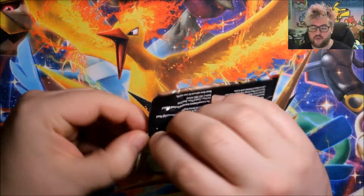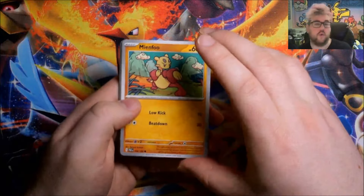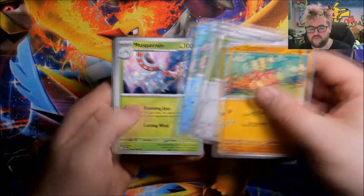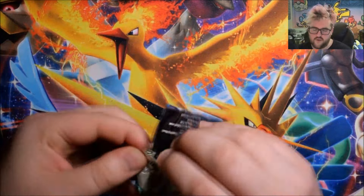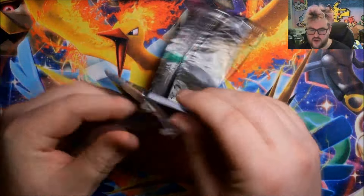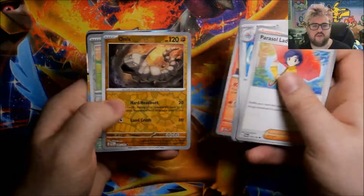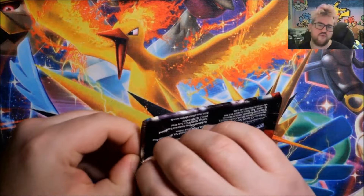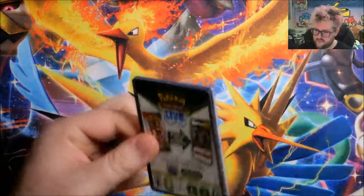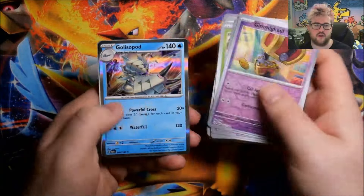The other thing I really need to buy - which I know is technically not part of the Paradox Rift set - we don't have staff promos for pre-release for this set yet, due to the fact that we were away traveling. We have got reverse Tinkatuff, reverse Surskit, Foil Alados. So far we're at one EX and one Illustration Rare out of this ETB. Reverse Onix, reverse Miltank, and an Iron Hands EX. Final pack from the first retail ETB: reverse Tinkatink, reverse Gimmighoul, and a Foil Gliscor.